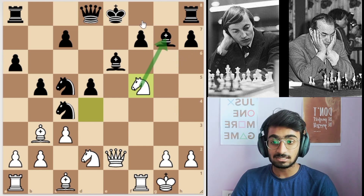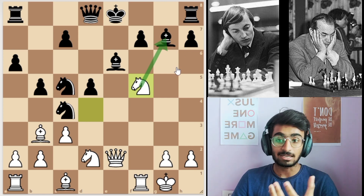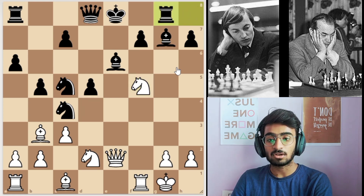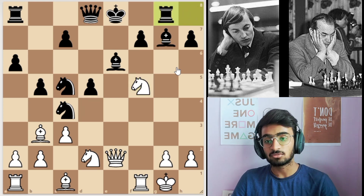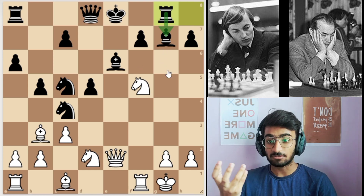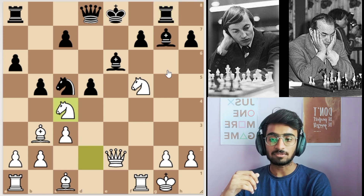White took the pawn with the knight, attacking the bishop. Now the kingside has become very open and white can easily attack. So black plays rook to g8 to save the bishop, because the bishop is under attack. White then just took the knight first.